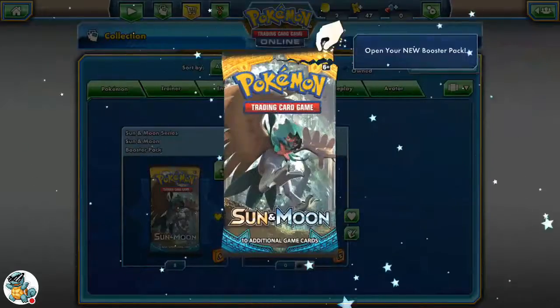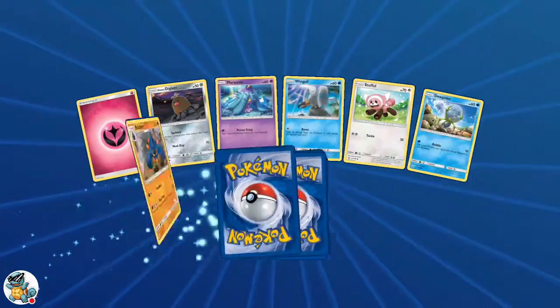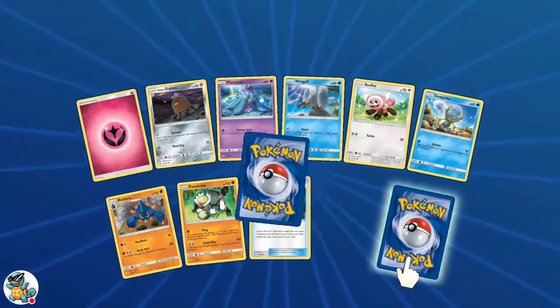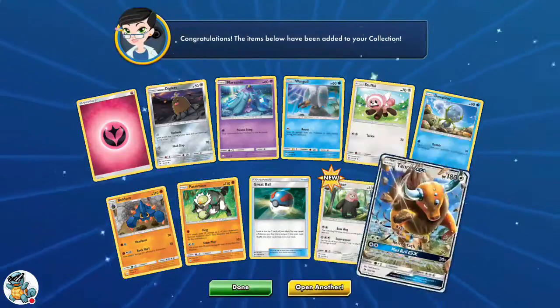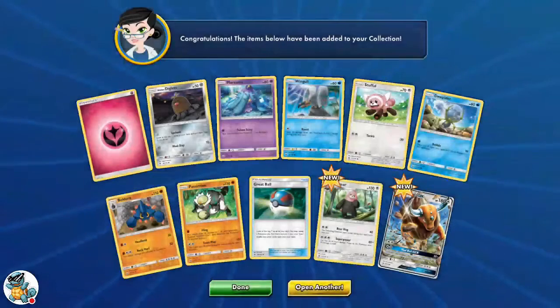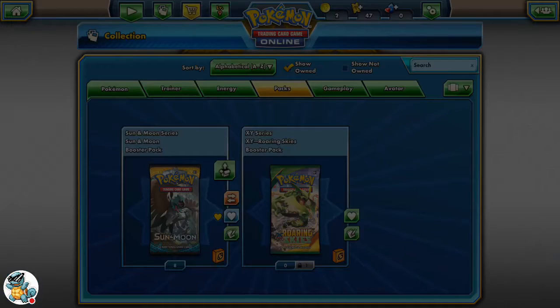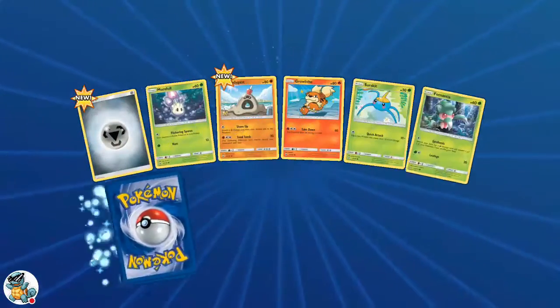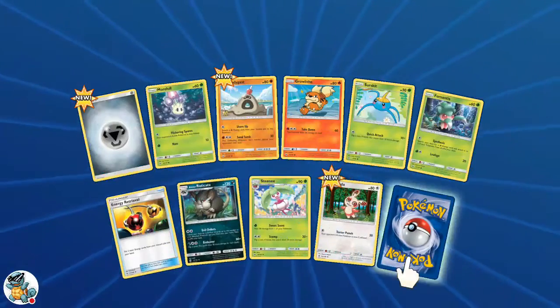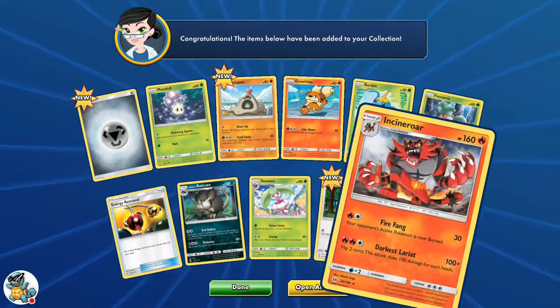I really like the Decidueye pack art — last time I mispronounced it terribly. We do get a Tauros GX — that's really nice. We just got one last time too; it's not Hyper Rare, but it's still a Tauros GX. Moving on to our next pack: we have some Energy — I really like how they reprint those every base set. And we pull an Incineroar.